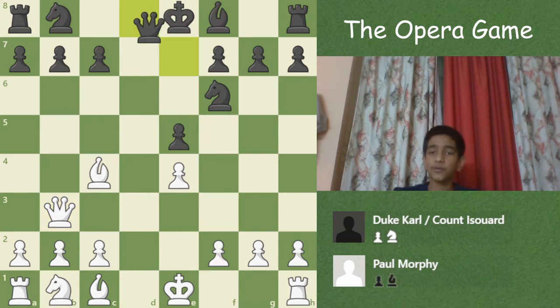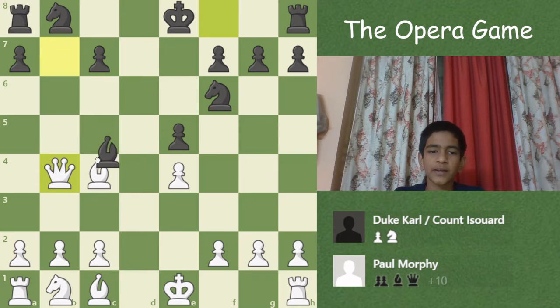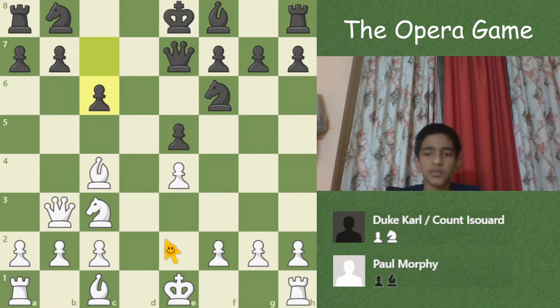So black played Qe7, which kind of defends both pawns — even though it kind of doesn't — because if you play Qxb7 then there is Qb4 check, you must take, and after that you are still a pawn up. But Morphy would have just wanted to watch the opera and not play a sideline, so he played Nc3. Now the threat of Qxb7 is very much there because Qb4 is no longer a check, so c6 defending it.